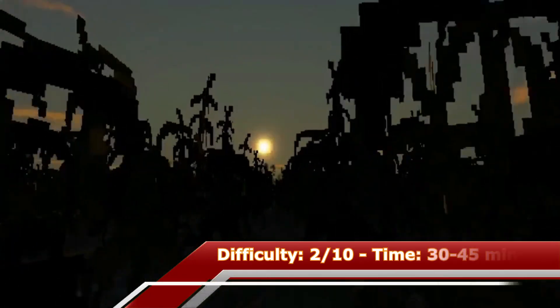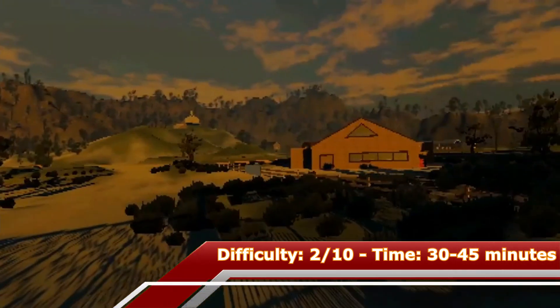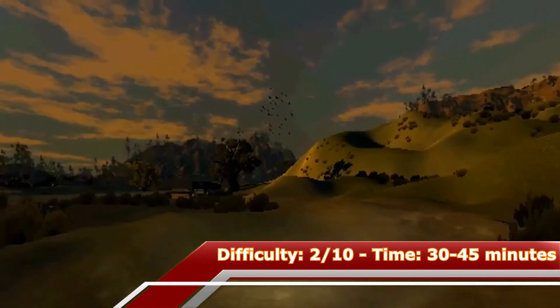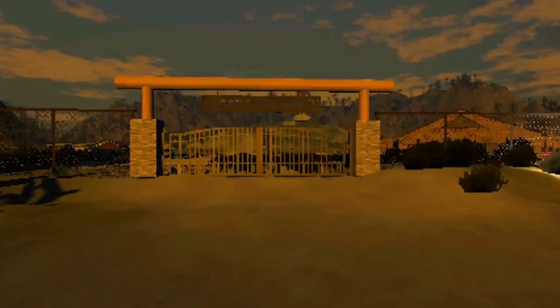The next game on my list is called Sagebrush, which is a walking simulator — and no, this is not PlayStation 1, it's PlayStation 4. But as you know, sometimes graphics aren't everything; sometimes it's all about the story. With a guide or walkthrough the platinum can be done within 30 minutes.